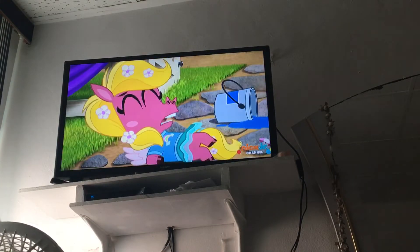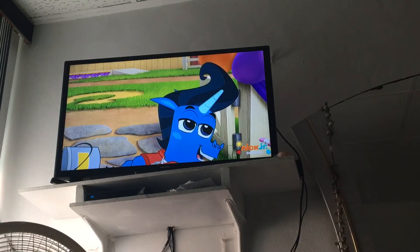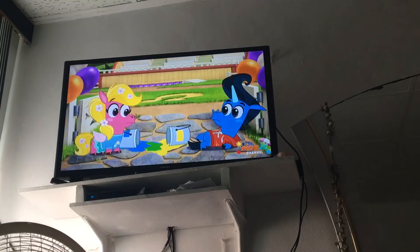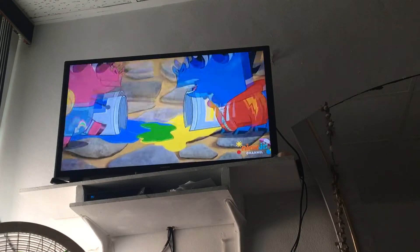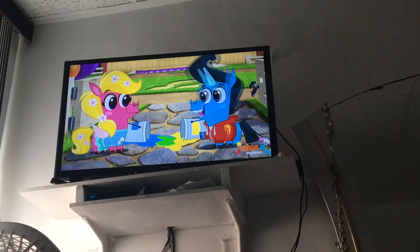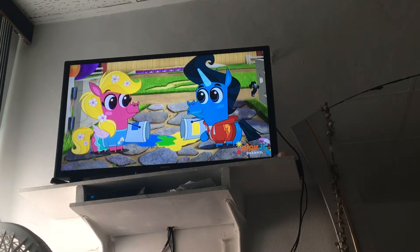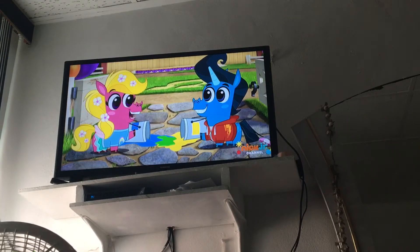Whoa. You okay? My hair! Phew. I'm okay. Oh no, the paint spilled. But look — the blue and yellow paint mixed together and made green! If we can mix blue and yellow to make green, maybe we can mix other colors to make purple and orange. Let's go mix colors!